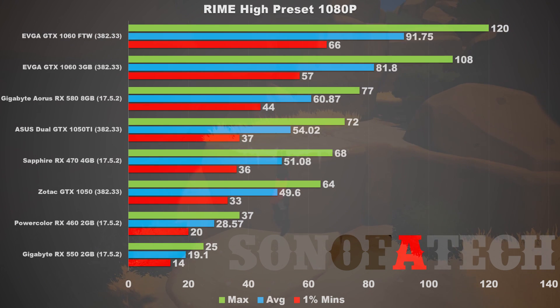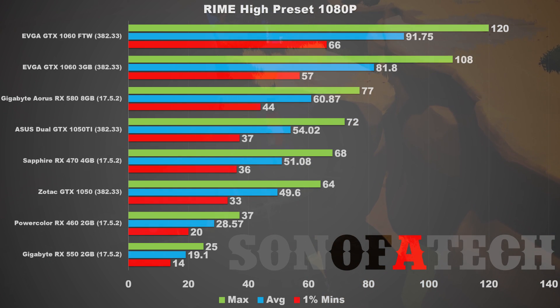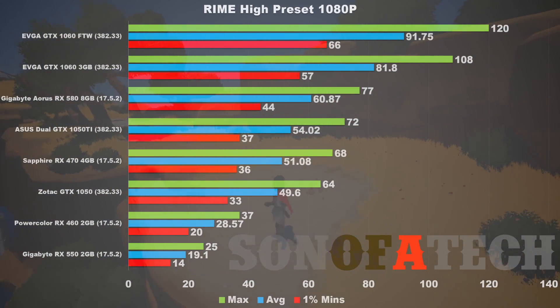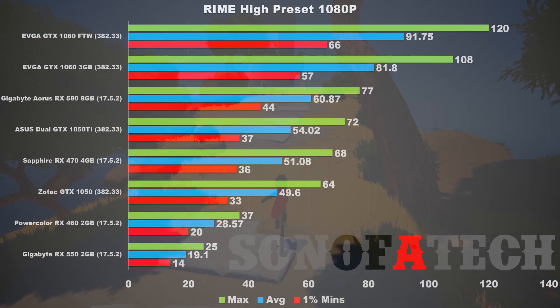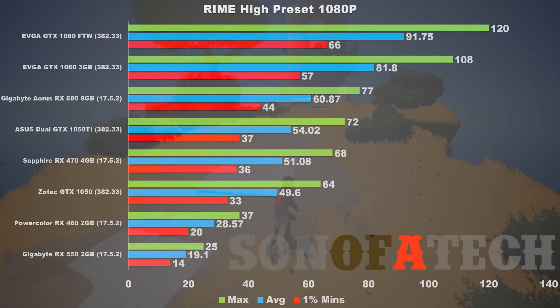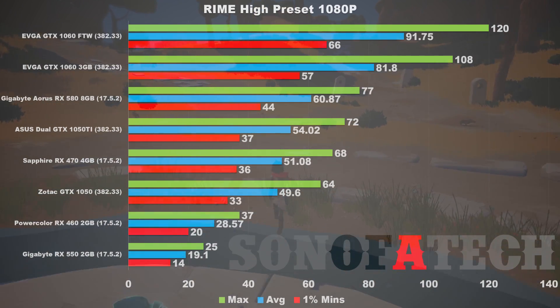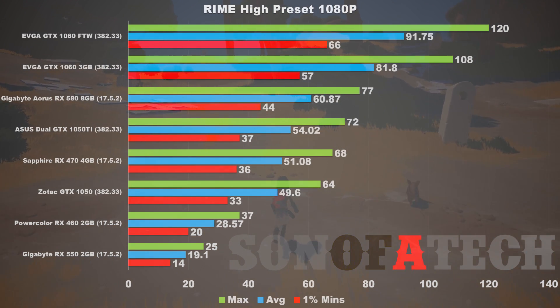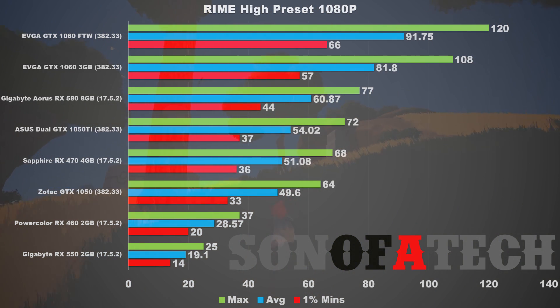Keep in mind the high preset does not include SSAA anti-aliasing, so you're looking at maybe only about a 50% increase in frame rate by turning AA off — you could get over 30 fps on average but probably won't hit 30 on your minimums. The Zotac GTX 1050 plays quite a bit better, hitting mins of 33, an average of 49.6, and a max of 64. The RX 470 also stays above 30 fps minimum, with a min of 36, an average of 51.08, and a max of 68. The GTX 1050 Ti had a minimum of 37 — not much more than the RX 470, surprisingly — an average of 54.02, and a max of 72.